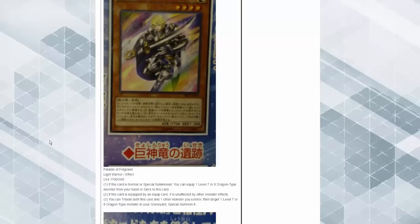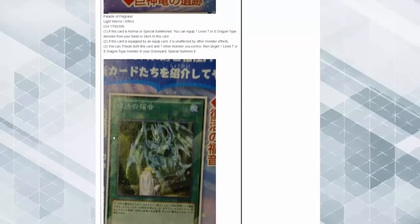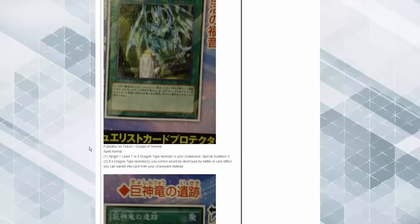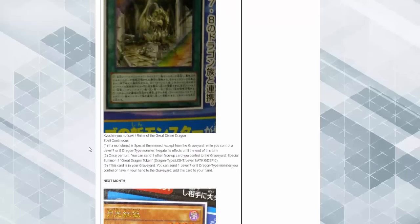Paladin Filgren — if this card is normal summoned, you can equip one level 7 or level 8 dragon-type monster from your hand or deck to this card, and that equipped card is unaffected by other monster effects. You can tribute both this card and one monster you control, then target one level 7 or 8 dragon-type monster in your graveyard and special summon it. If only this actually said from your deck, I would be all about that. If a dragon-type monster you control would be destroyed by card effect, you can banish this card from the graveyard instead.